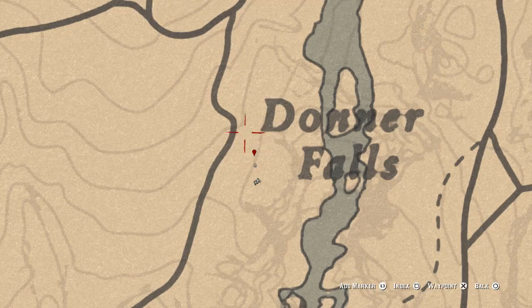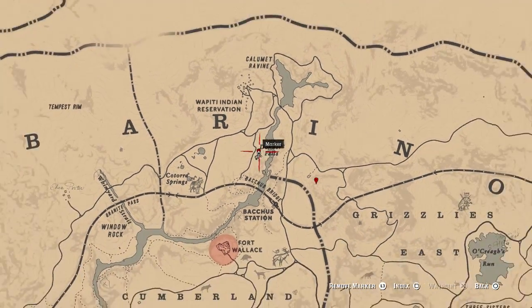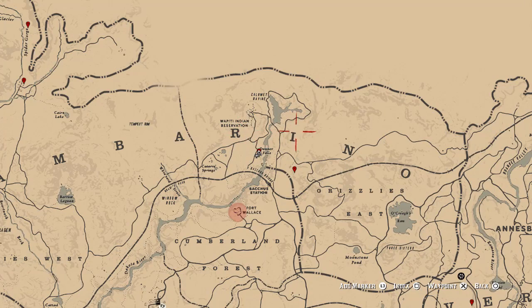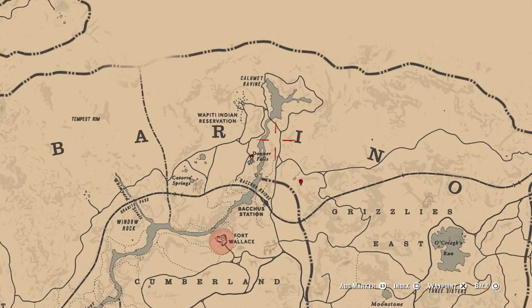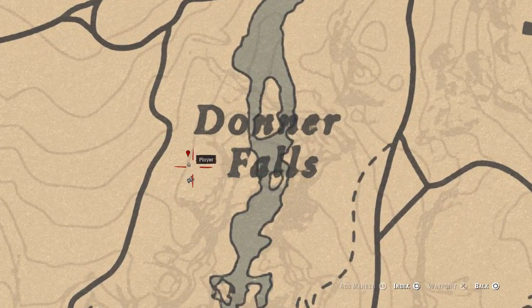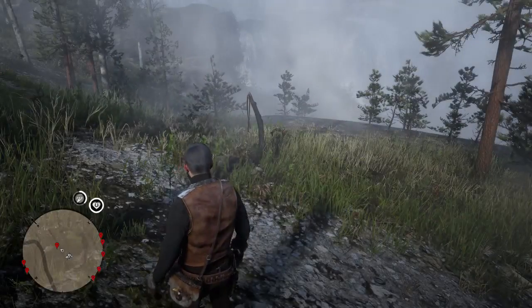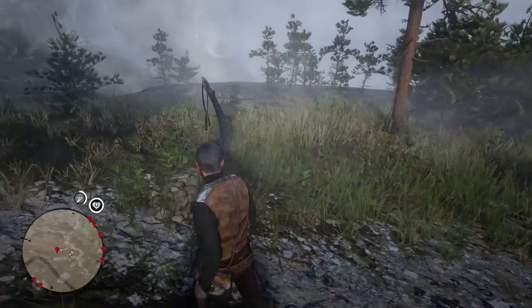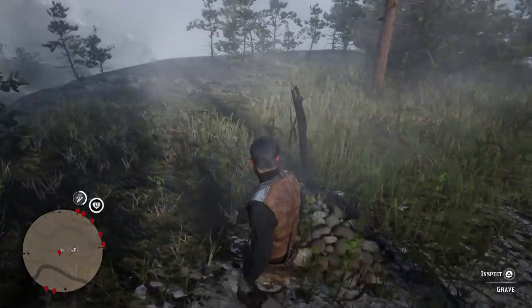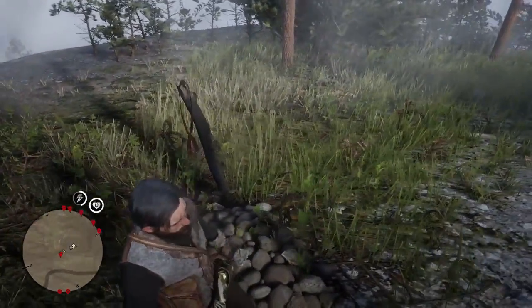The next grave is right in front of me now. This is the one by Amberino — if you look in between the R and the I in Amberino, it's on the left side of the lake by the Dona Falls. Just right by the D of the Dona Falls you can go there. This one in-game is just a stick in the ground with something hanging off it. That is grave number three.